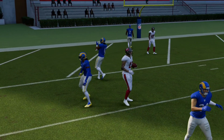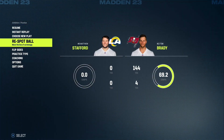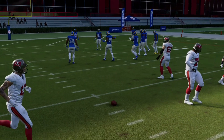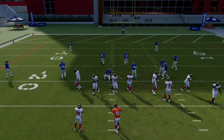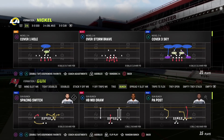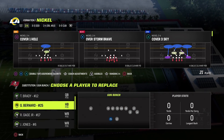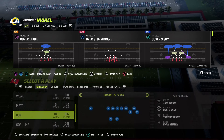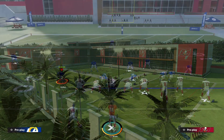Red Zone Threat is showcasing just how overpowered it can be. It doesn't necessarily have to be the fade — I also run it out of my favorite play, Shot Fade Cross, which I could show in another video. Fades are great because they allow the receiver to be in one-on-one coverage, but you're not limited to fades. Here I'm putting Mike Evans in Chris Godwin's position to run Corner Strike — a play that gives one-on-one positioning, helps beat man coverage, and provides a little separation on top of using Red Zone Threat.